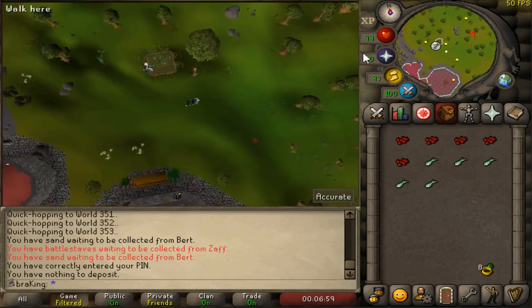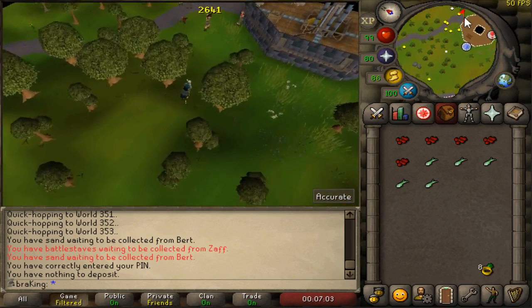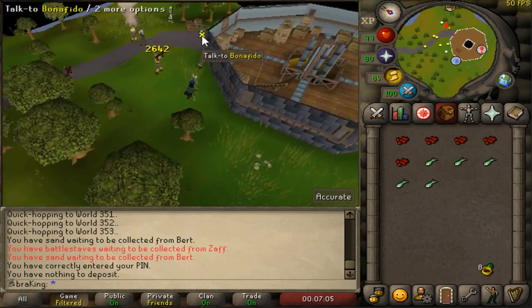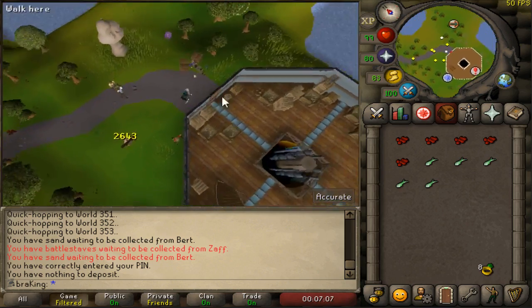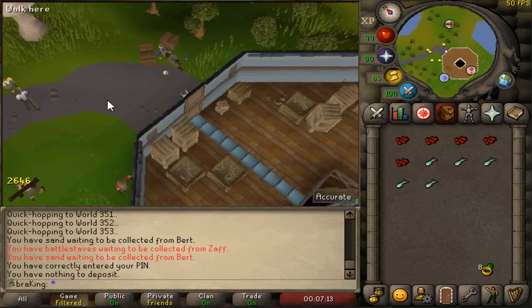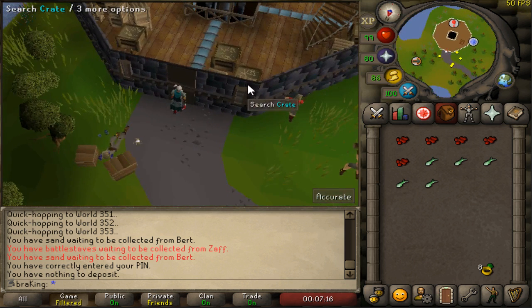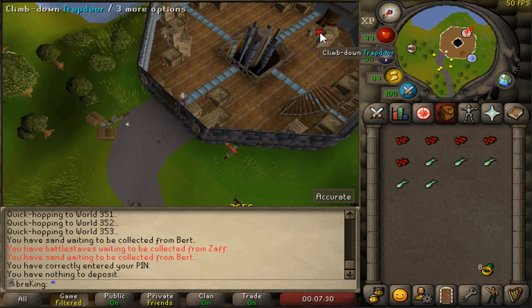Next you're going to run east, just over here to this house next to the fairy ring. For this method you will need to have completed a quest that I cannot remember right now, but I will mention it in the description. So before you dislike the video, look at the description — I'm trying my best but my memory is not cooperating.